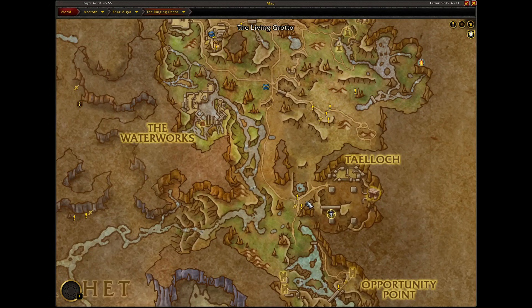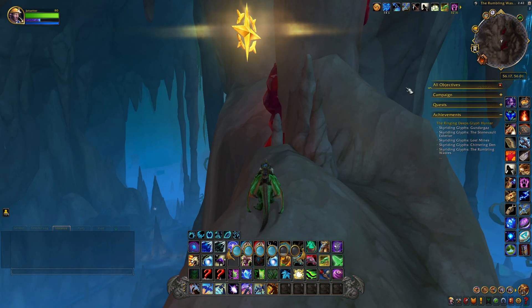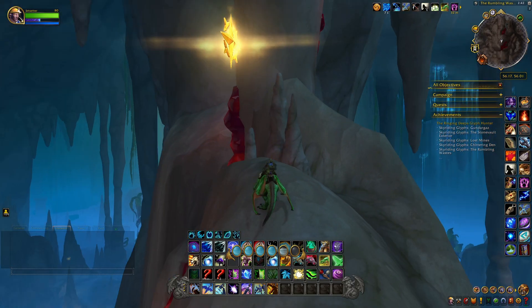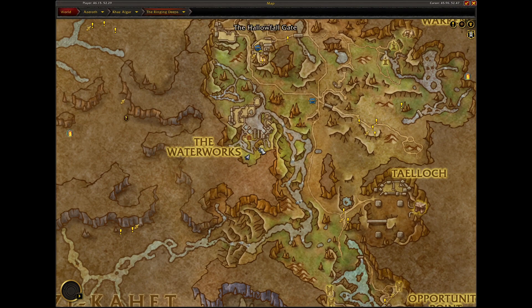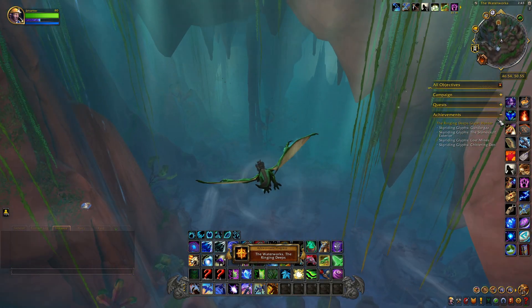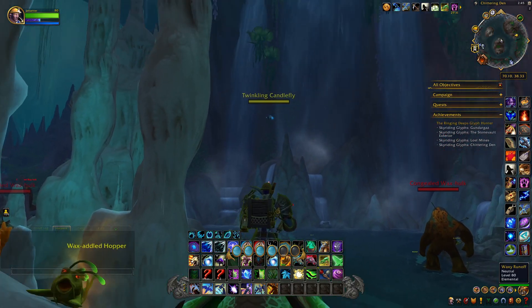This next glyph is located right at the entrance when you get into the Taloc Mine area — it's on top of basically a bridge. The next glyph is in the Rumbling Wastes, right on top of this plateau. The following glyph is in the Waterworks, right on the cliff of these mountains. The next glyph is in the Chittering Den, right on top of a waterfall — you can see it right there.